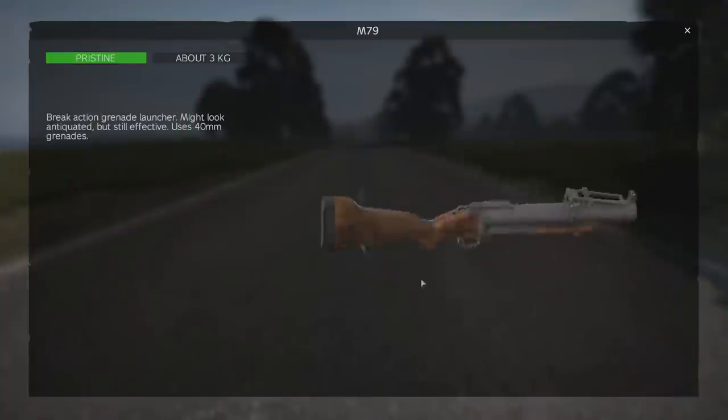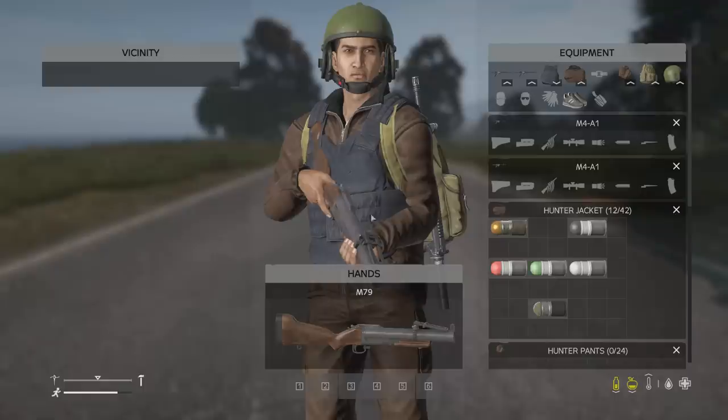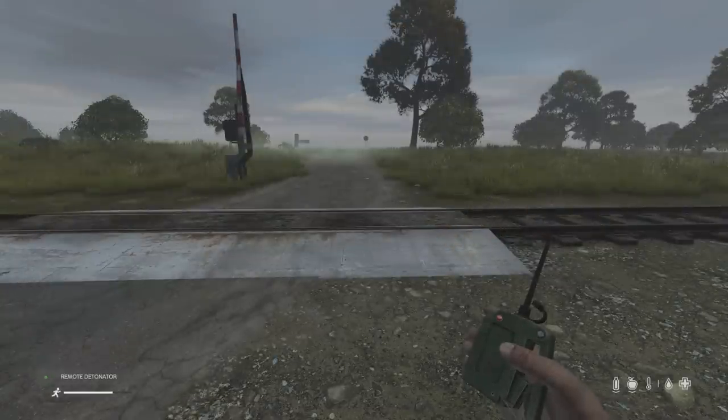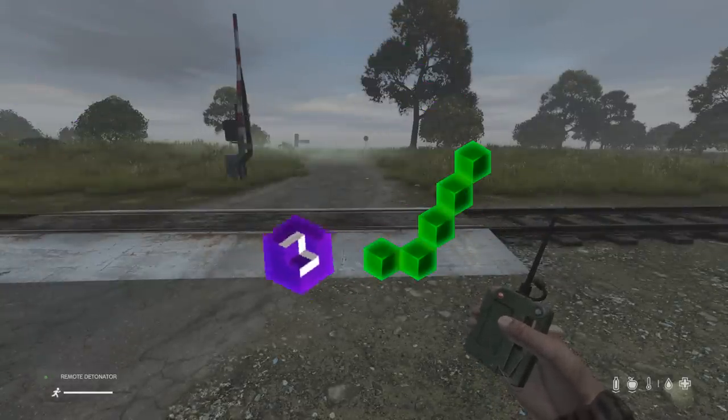DayZ Update 1.18 has just been released to experimental servers and it includes a freaking grenade launcher and IEDs. In this video we're going to be checking out all that new stuff and everything else that's changed in this update.